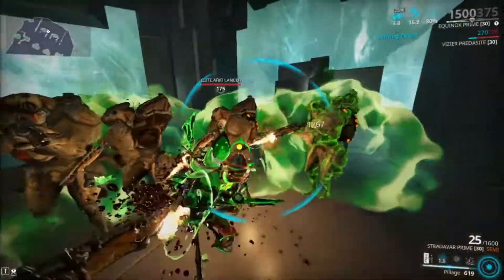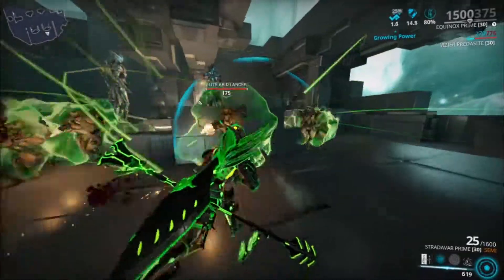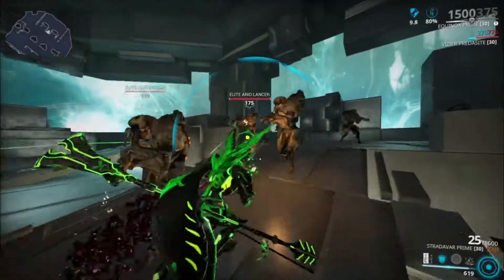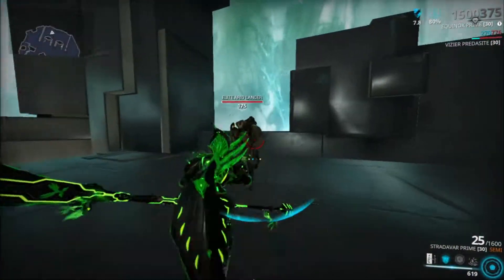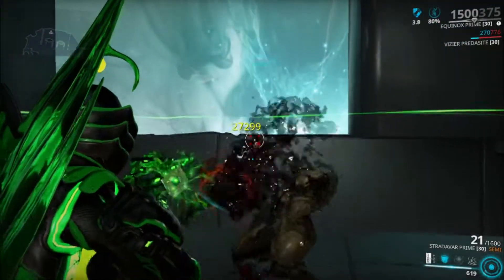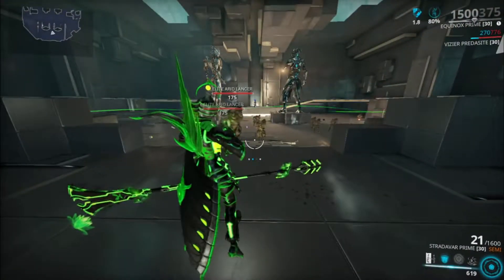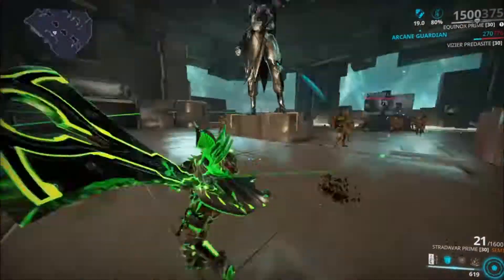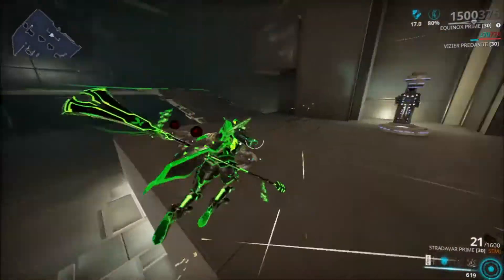Alright, Pressure Point — look at that, all the armor is gone! In order to be able to strip entirely either shields or armor 100% completely, you need to have at least 400% ability strength. So let's take a good look at what happens if I use Maim right now, since these guys don't have armor.